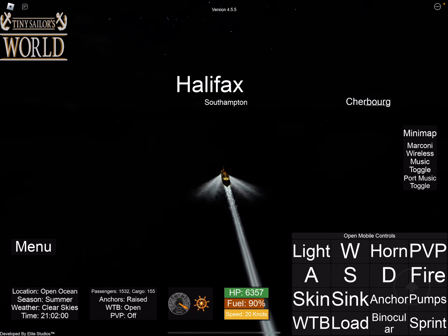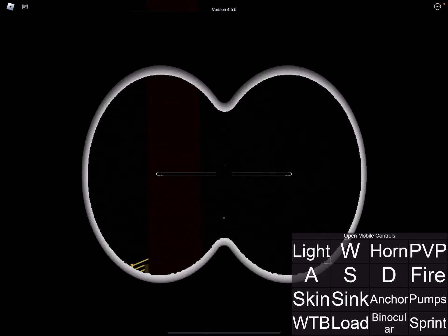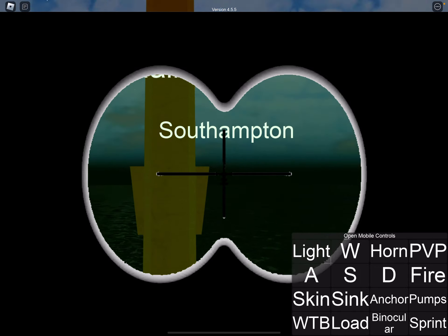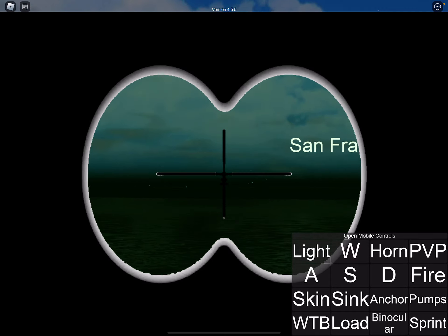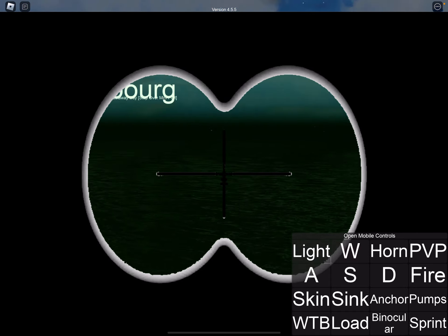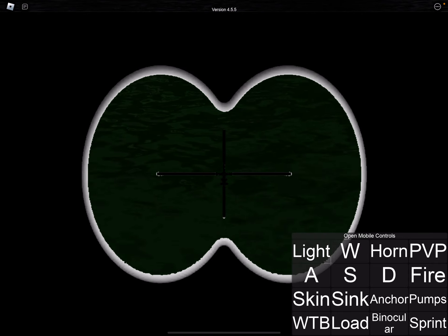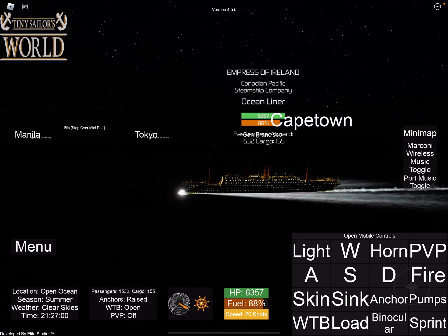I think it broke away for a second there. Let's use the binoculars - let's quickly click on again. This is way too dark. All right, let's see - there's Manila, there's Silk Hampton, and everything looks so good.